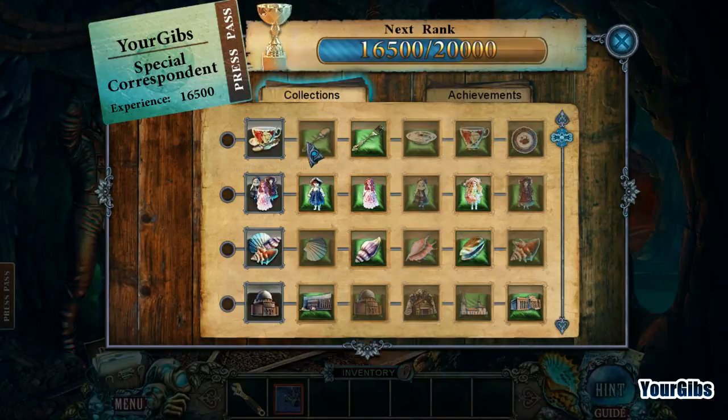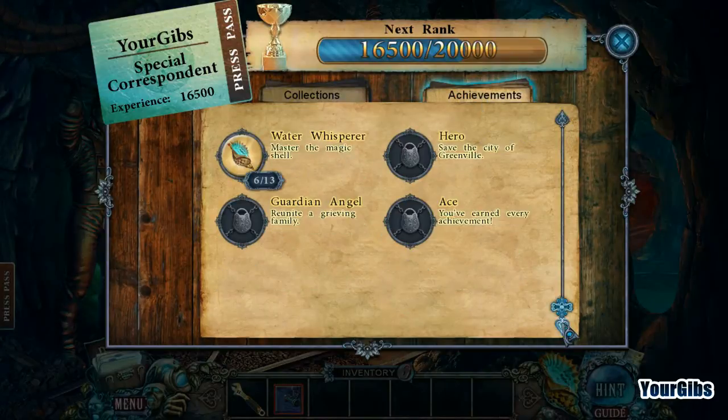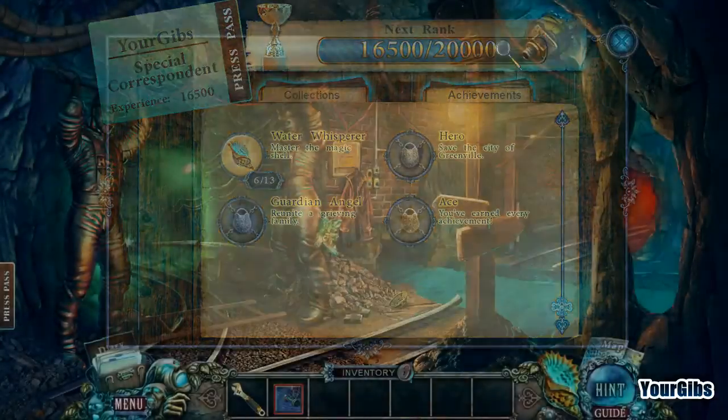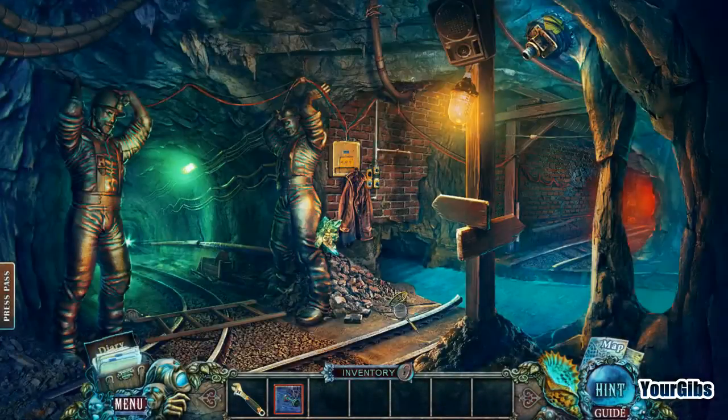Looking at collectibles — we're missing a couple of dolls. The ones in green are achievement-wise. We're doing pretty good. I don't know — there's a good chance I might actually get all the achievements. I don't want to jinx myself.